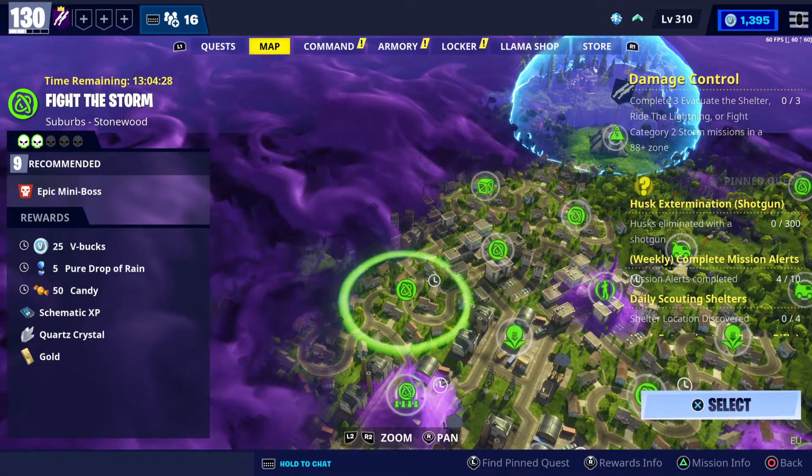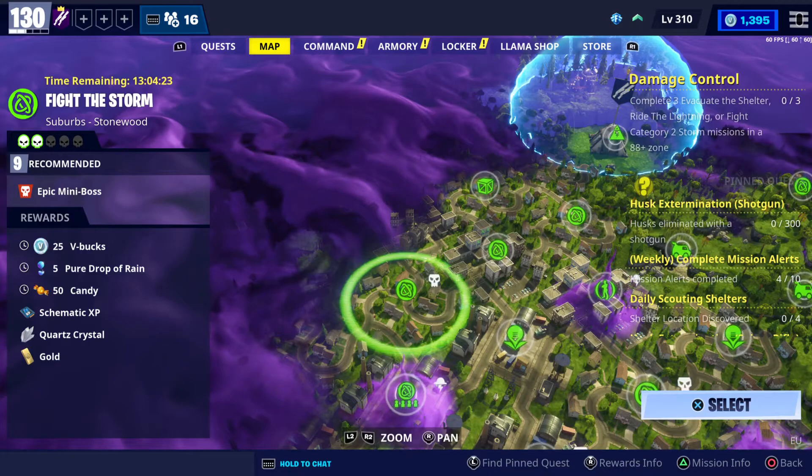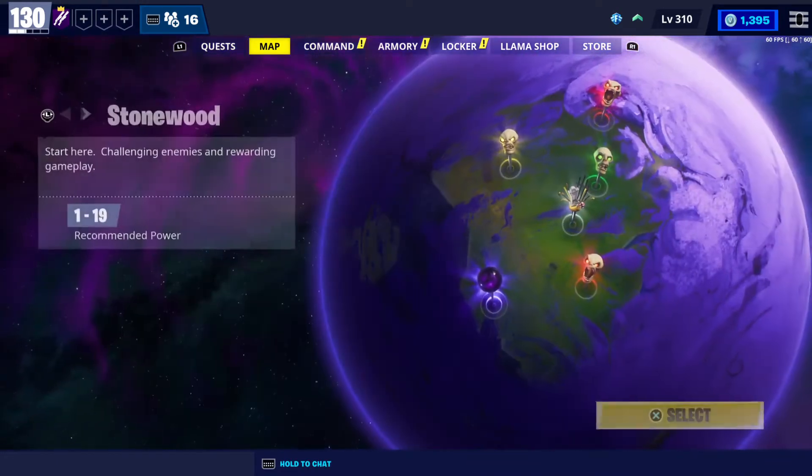Today we have one in Stonewood, and as you can see here on the screen it's Fire the Storm in Suburbia at power level 9. You can get 25 V-Bucks by doing that, and it should be really easy for you to do.